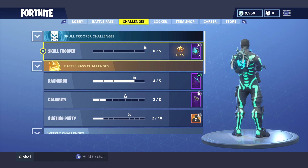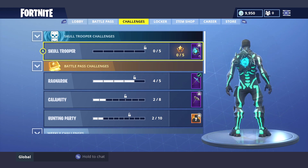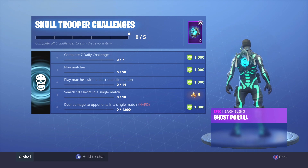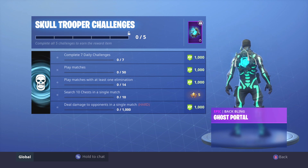And then if we go to the challenges, we can see I have a new set of challenges up here at the top called the skull trooper challenges. You'll see the ghost portal back bling on the skin on the right. So we need to complete these five challenges in order to unlock the ghost portal back bling.